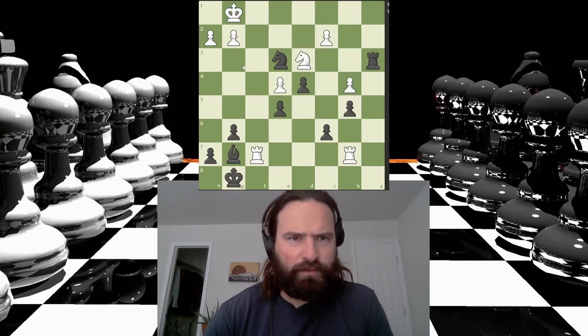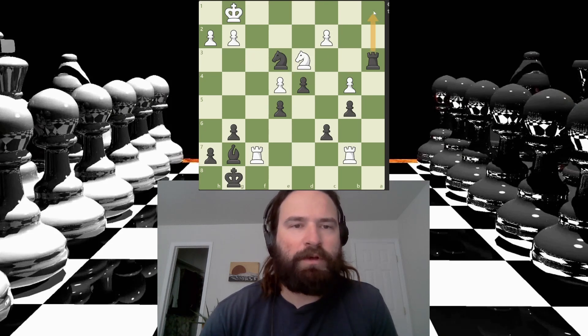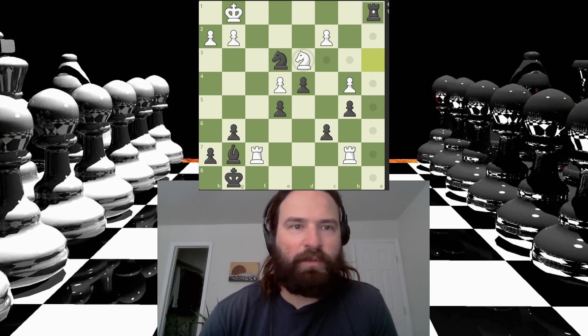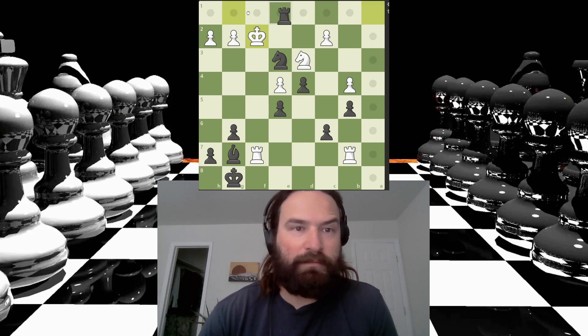Cool little move sequence there. My knight's protected, which is nice because I don't have to lose that. But my rook comes up here. White's options are to block with the knight, which would be unprotected, and the rook, which is also being attacked by my knight. So my rook would come in no problem and that would be checkmate. Or the king could move up, which is probably the best move, but still loses a rook for black after I sneak my rook behind the king.